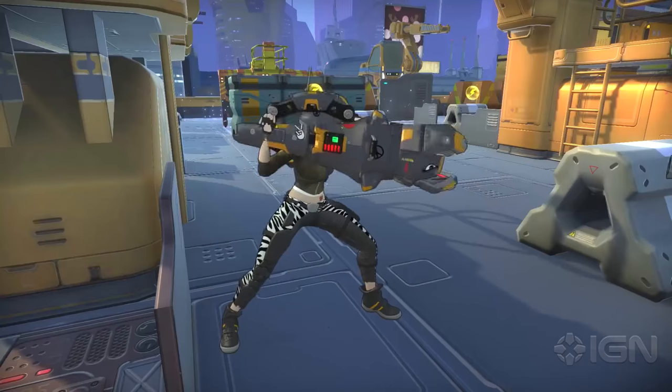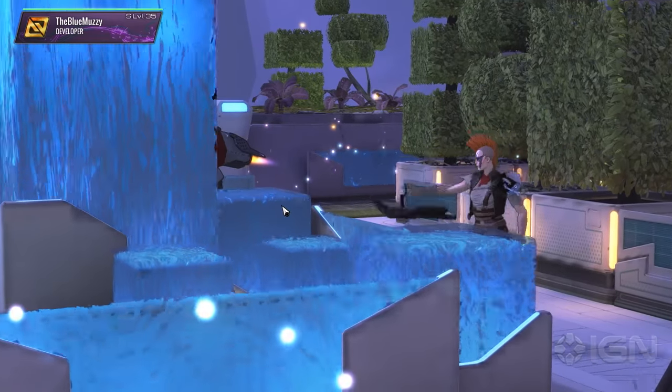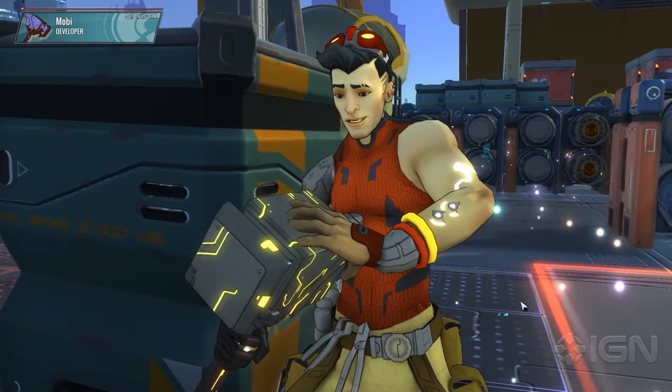My absolute favorite feature in Atlas Reactor has to be the taunt system. Are you extremely confident that your next move is going to result in a game-changing triple kill? Well, why not punctuate your certain victory with a taunt? They say murder is in cold blood, but yours is so warm. Before your chosen action plays out on screen, your character will fire off a catchy one-liner, letting everyone know that you're about to take home the W. Killing machine activated!